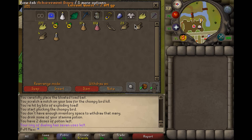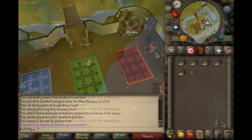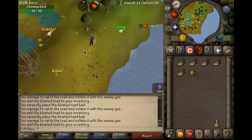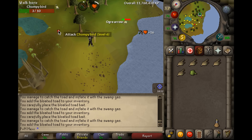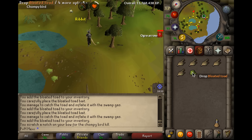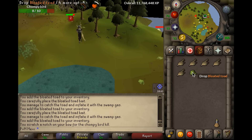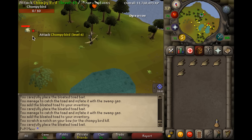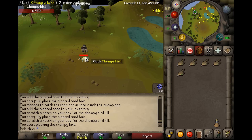I did my first 100 kills without the completion of the Western Provinces achievement diary, but if you've completed the easy achievement diary you get a 25% chance of two chompy birds appearing at the same time. With the medium achievement diary that increases to a 50% chance of two birds appearing, and the elite diaries guarantee you two chompy birds each time. The medium achievement diaries are the best to aim for as they're pretty easy and don't require superb skills or quests, and it will make this go a lot faster.